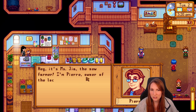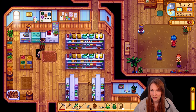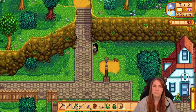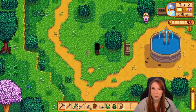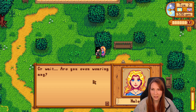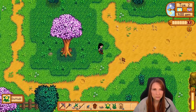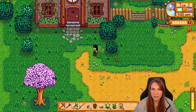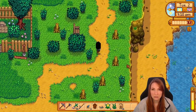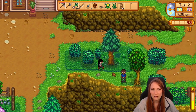Pierre introduces himself: 'Hey, it's Miss Gia the new farmer. I'm Pierre, owner of the local general store. If you're looking for seeds, my shop is the place to go.' We have some time to plant and stuff. Let's go up and see if there's anything to pick up. We talk to Haley again — her makeup comment. We got a daffodil. Can't get into the community center yet — that's day five. We'll need to talk to the wizard too. Demetrius introduces himself: 'I'm Demetrius, a local scientist and father.'